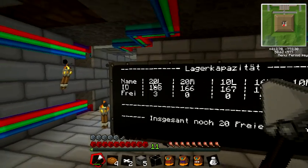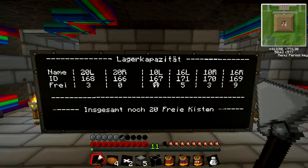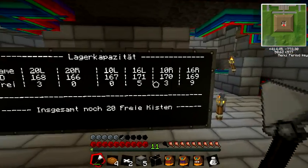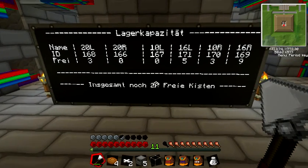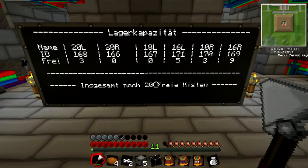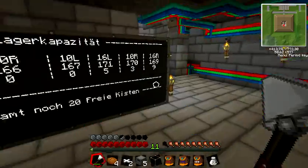First you see a small overview of all these chests. On the left side we have three chests that are free, so we can put stuff in them. On the right side there are some chests we can assign new items to. We have about 20 chests of free space, so we can take about 20 other items and put them into this sorting system in our warehouse.